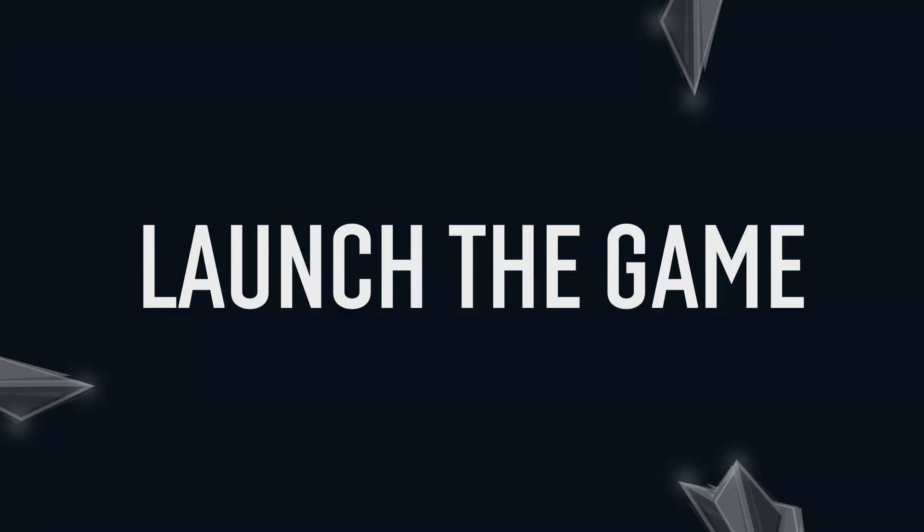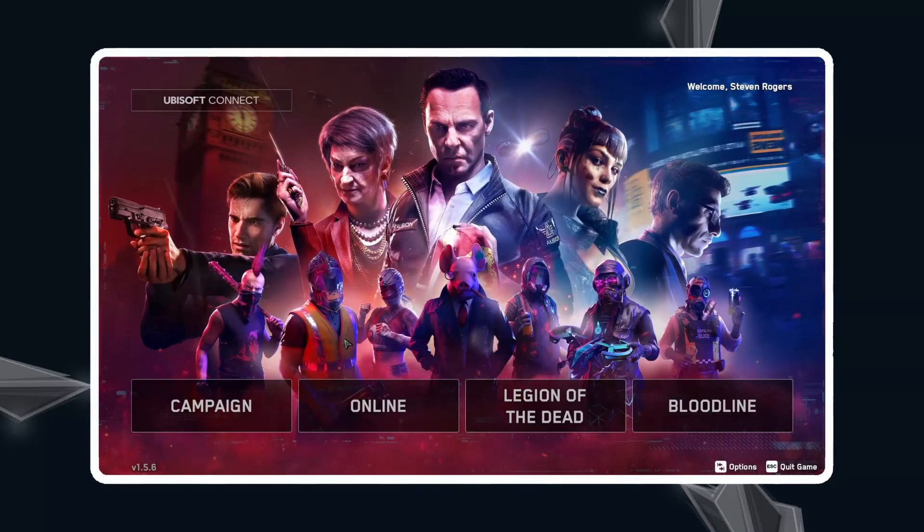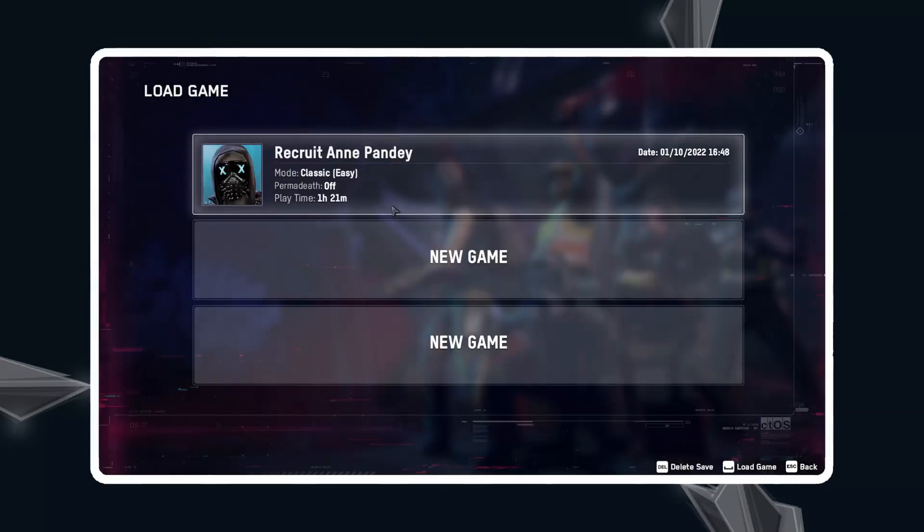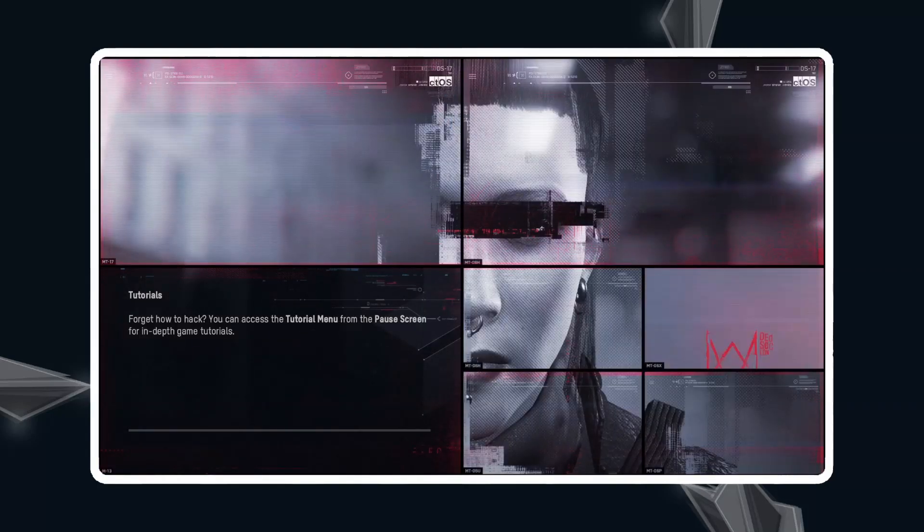Once you're in the main menu of the game, click on Campaign, then click on Load Game. If you see this game save, it means you have successfully got the DLC.